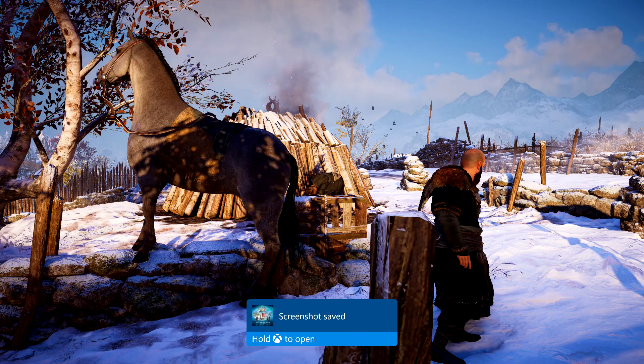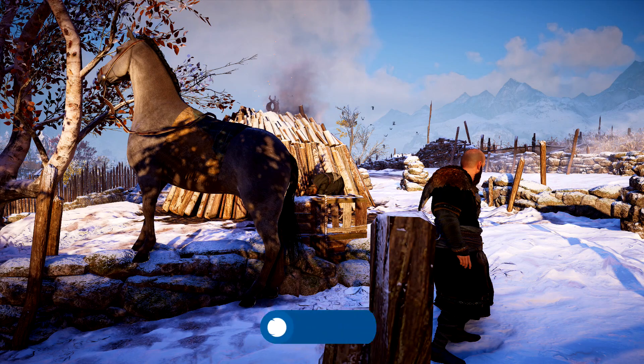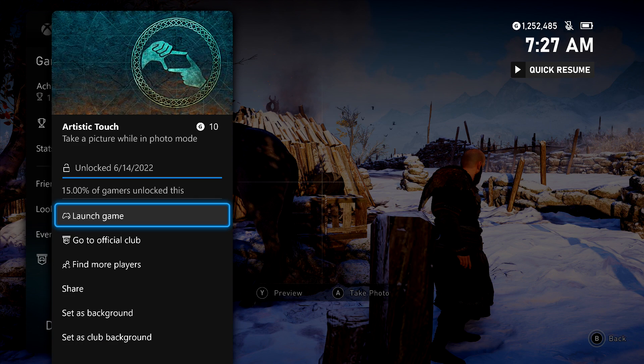Then you can move the camera around. You're going to hit the A button to save a picture. And then once you have shot your first one, you should be good for this achievement. It's going to be for a 10 gamer score. And that's all there is to it.